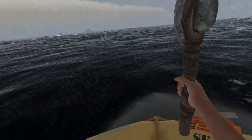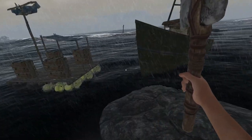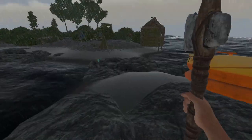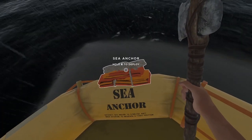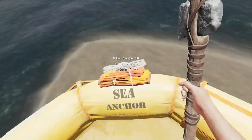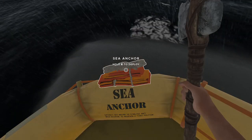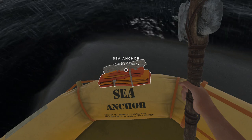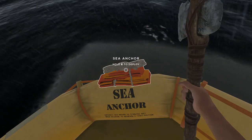Speaking of going diving through the ships, this is where your anchor comes in. You can make your own anchor. The anchors are really useful for when you go out into slightly deeper water and you just want your raft there as a means of being safe. You can deploy your anchor and it will keep the raft wherever you left it, then you can jump back on once you're done exploring.